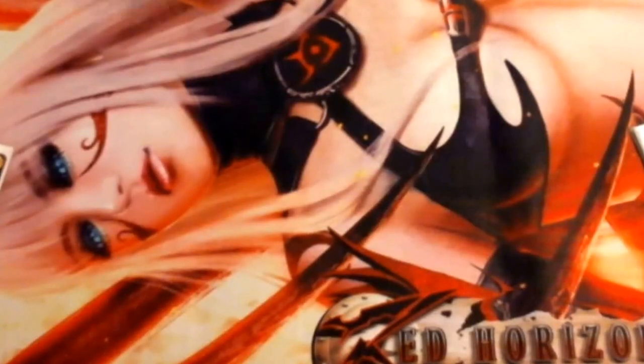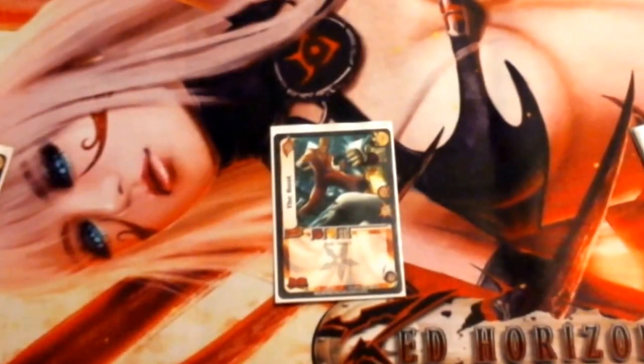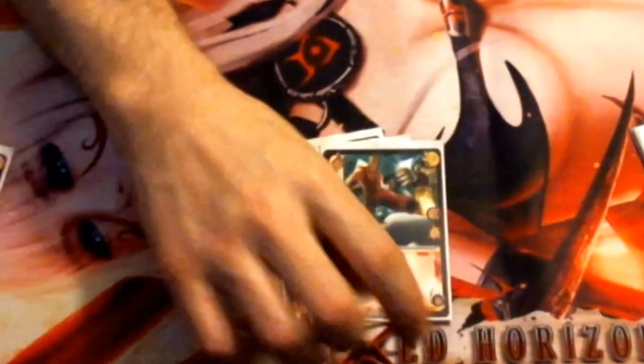Next we have The Boot. The Boot is a mostly vanilla attack, however it's one of the better attacks. It's a 4 difficulty 3 check with 3 speed mid for 5 damage with a plus 1 low block, which makes this card absolutely amazing. It has the modifier keyword of Kick, and it has the ability of Stun 1. Naturally, we play 4 of those.